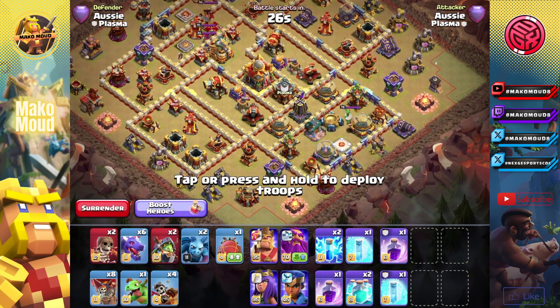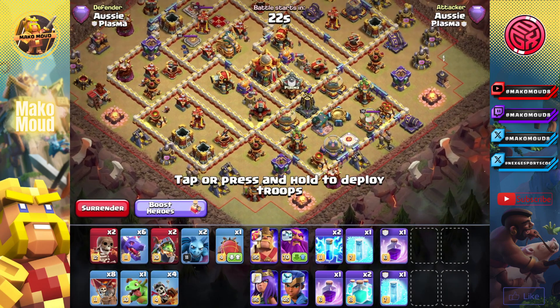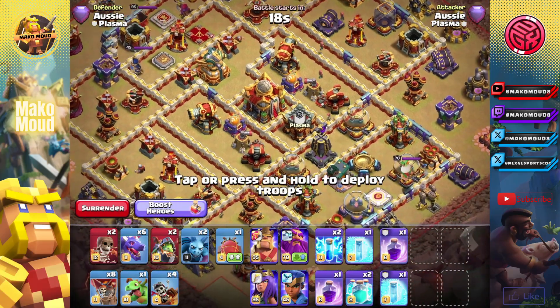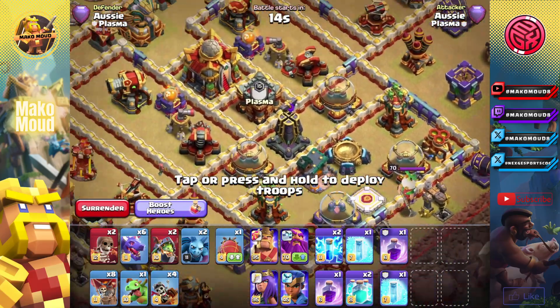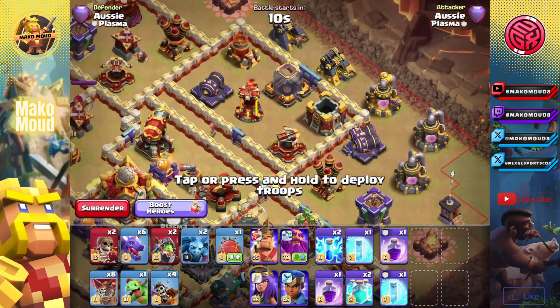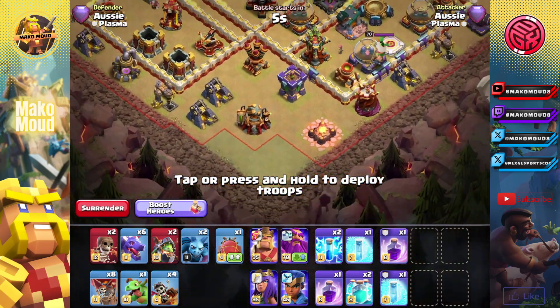Let's go right into the second base. This base looks a bit tough, but with this clone value, I think we can destroy it. We can zap the sweeper and then go dragons all the way to that core. We can have the queen on the outside, the king on the other side, and the RC on the back end should be crushing this base.